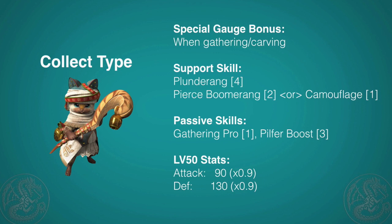Finally, we have the Collector Cat. It gains extra gauge when gathering or carving a monster. For support, it gets Plunderang, which is a boomerang that will steal an item from a monster if it hits — reminds me of Kayamba. You won't know what item you got until the end of the quest, but I believe all the other hunters can pick it up as well. You'll also have a 50-50 chance of getting either Pierce Boomerang or Camouflage. For set passive skills, you get Gathering Pro, and since you gain gauge while collecting, being able to farm a spot more than normal is really good. You also get Pilfer Boost, which lowers the cost of plundering by one. At level 50, it does get slightly lower attack and defense, but it's not a huge deal. Two Collector Cats could result in some really nice plundered gems from some monsters.